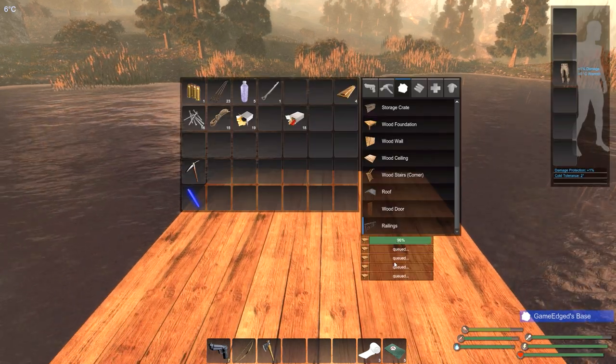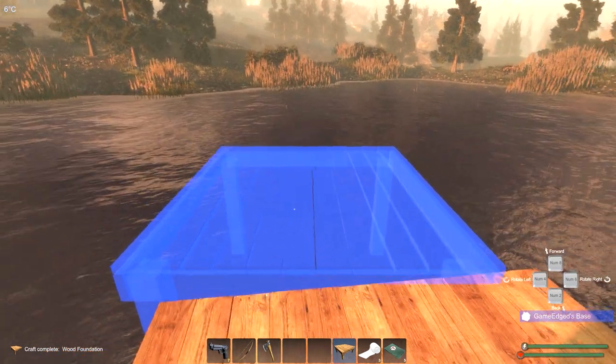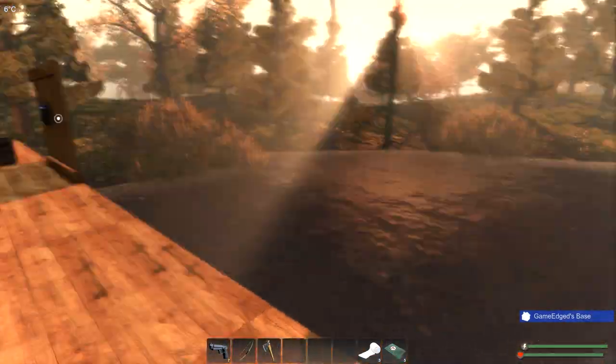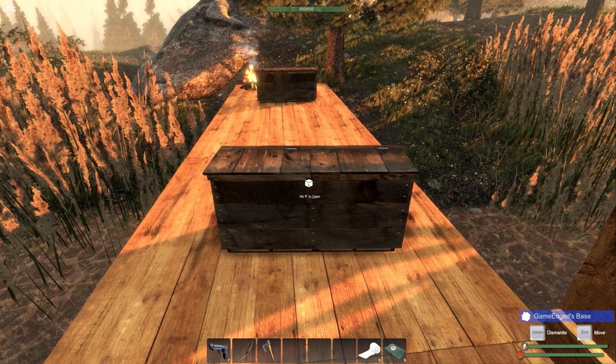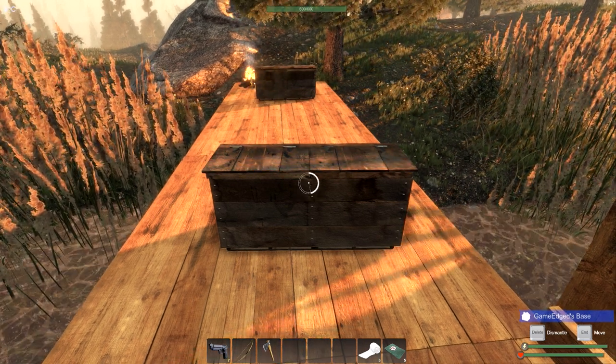How many more do we have coming? One, two, three, four, five. I should be able to at least place down all our platforms here and make our base starting right about there. This is going to be a long platform in — it's going to be our dock getting into our base. So we're going to press End again here and now we should be able to see all that we need.